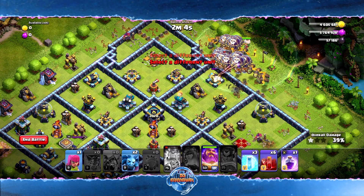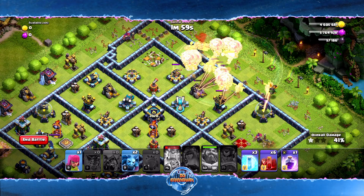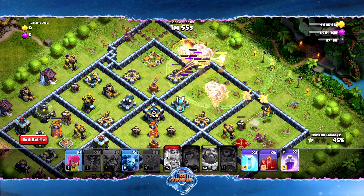We're going to drop our troops over here, count to three, then pop the ability. There are a lot of bombs over here we don't want to deal with.